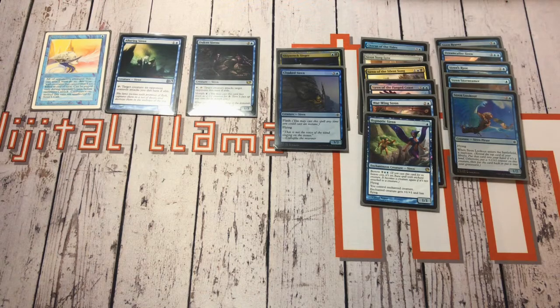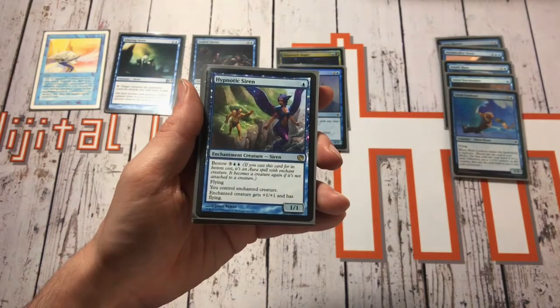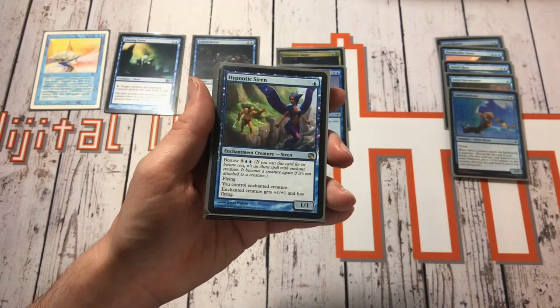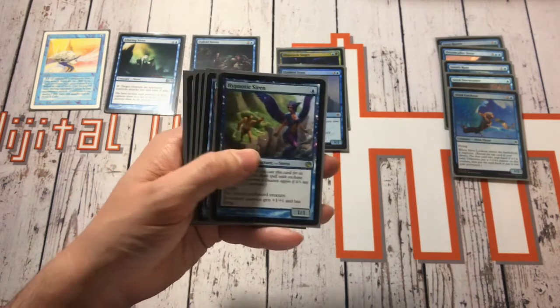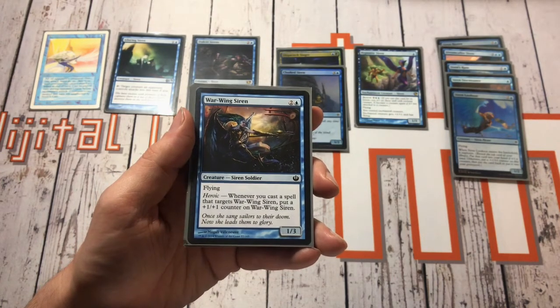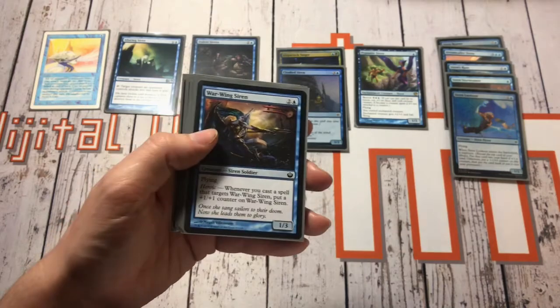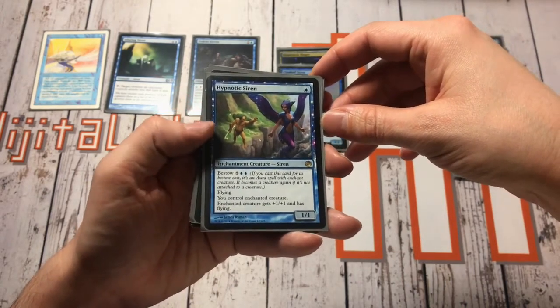Then we come on to the Theros block, and this is when sirens really take shape because Theros is a fairly Greek mythologically inspired plane. We've got in the rare slot Hypnotic Siren — this is one of the enchantment creatures, so you can bestow it and gain control of the enchanted creature, and it gets plus one plus one and flying. It's pretty handy, or it's just a one-one flyer. If you don't bestow it, bestow costs seven mana which is a bit crazy. We've then got Warwing Siren — flying and heroic — whenever you cast a spell that targets it, put a plus one plus one counter on Warwing Siren. You can see in the artwork they're all very true to mythology, ladies and birds combined.